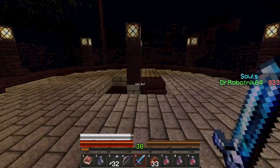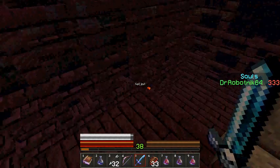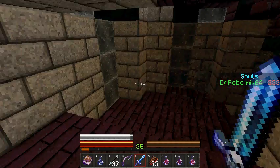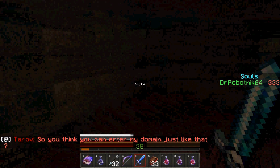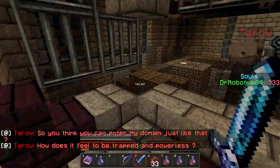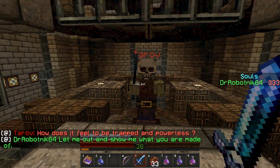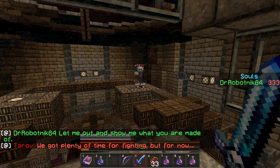Let's try to go and find this tower then. There's something down here, so let's go and investigate. I have the render distance set to a much smaller setting, so hopefully it should reduce some of the lag — maybe not all of it, but hopefully most of it. Oh, what? So you think you can enter my domain just like that? How does it feel to be trapped and powerless? Let me out and show me what you are made of.